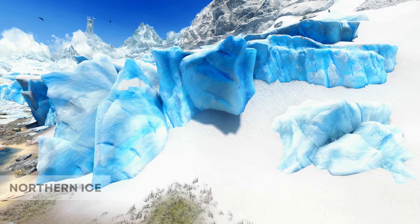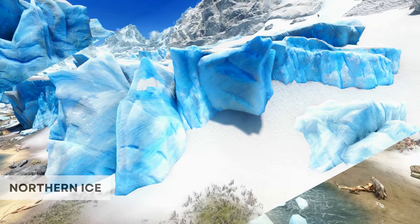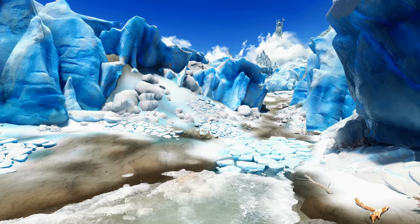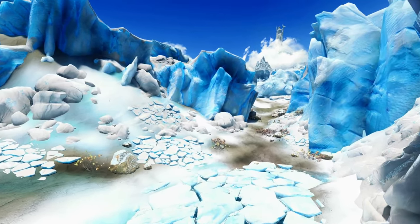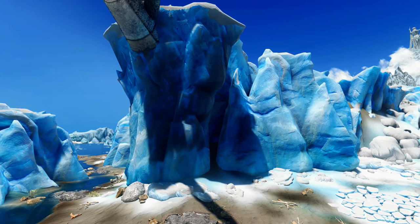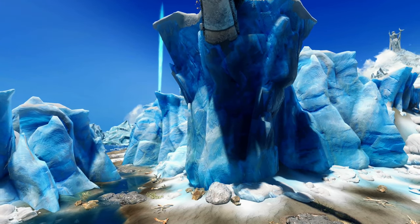Next up, we are going to focus on ice mods. There is a lot of ice and snow in Skyrim, and the one I prefer and would recommend is called Northern Ice. It's a really beautiful mod that improves the glaciers and ice caves up in the north of Skyrim. It also gives the ice a really nice glowing blue colour that I really like.